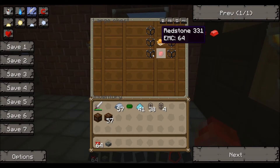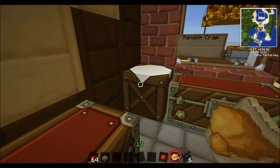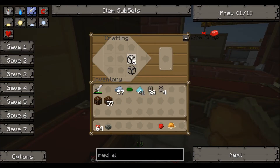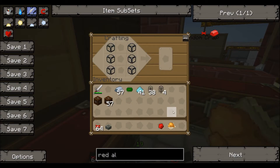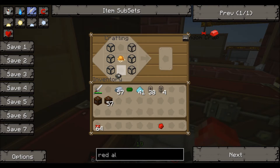And to make the industrial alarm, you do three on the left and right side, orange dye there. I think it's howler alarm on the top and redstone there.